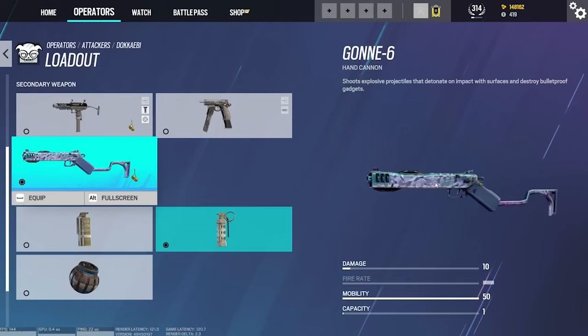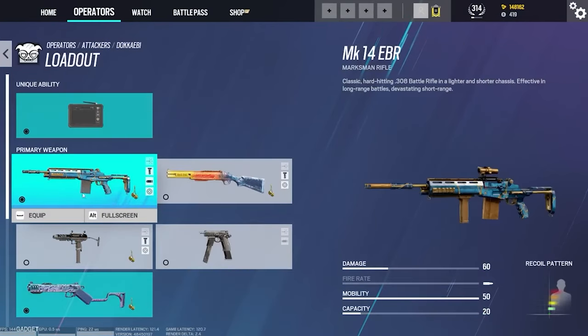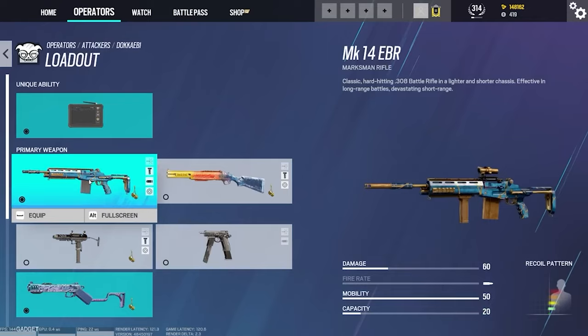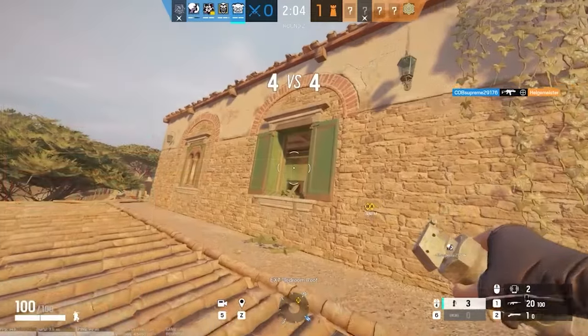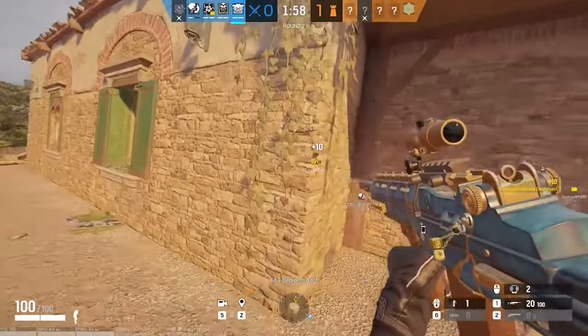Her secondary weapons are also pretty versatile. She has the Gon-6, which is incredibly strong and one of the best secondary weapons in the game, and the powerful SMG-11. The SMG is almost a must-pick for her since she only has a DMR and a shotgun, which is strange because most of the time you'd bring a Gon-6 on any Operator that has it available, but for Dokkaebi, the SMG-12 might just be the better secondary weapon. Her secondary gadgets are Smokes and Flashes, both of which are excellent, especially with her role as a roam-clearer.